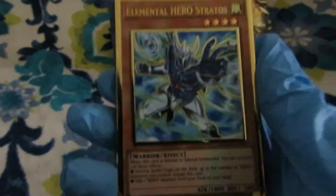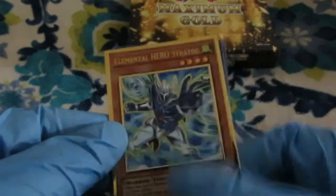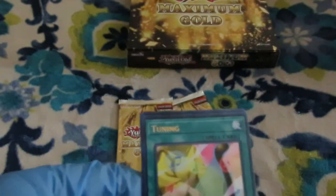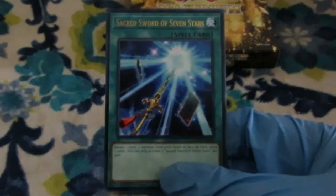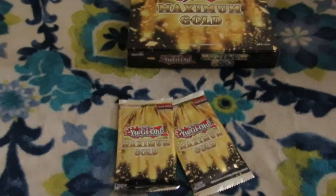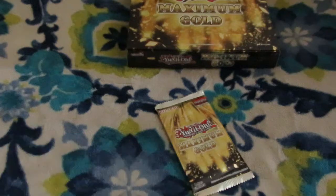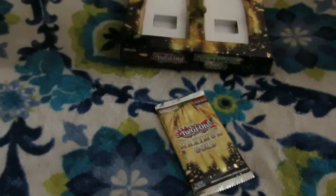Next pack: the other Buster Blader — I think this took third recently in PPGs. First Monarch. There's our Stratos — very nice, put that in the book. Utopia Beyond and Cosmotown. Tuning and Sacred Swords of Seven Stars for more Noble Knight support. That's the first half of that box.